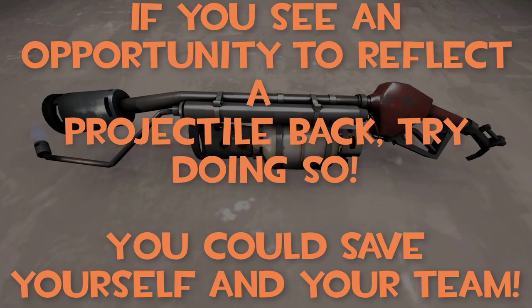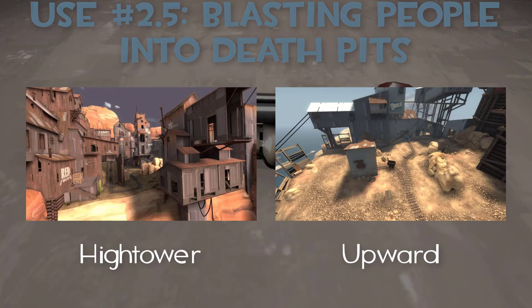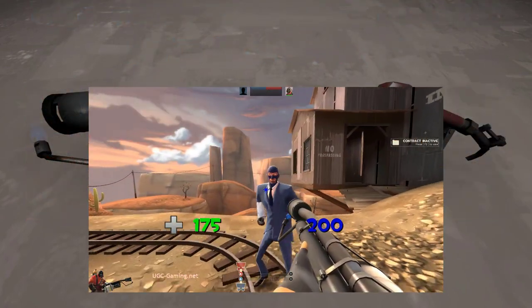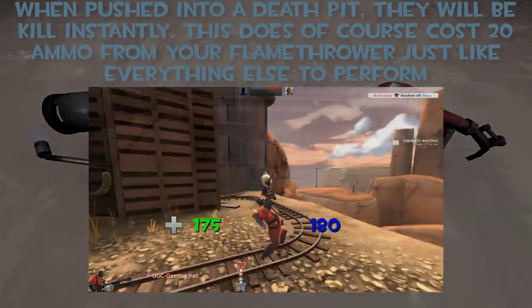Overall, if you see any type of projectile flying at you or your team, try and reflect it if possible. Another good use for the air blast is if your enemies are close to a cliff or death pit — seen on maps like High Tower or Upward. Using it will push them back, and if you push them off a cliff it's an instant kill. So it's great for getting enemies off objectives or just buying your teammates more time.